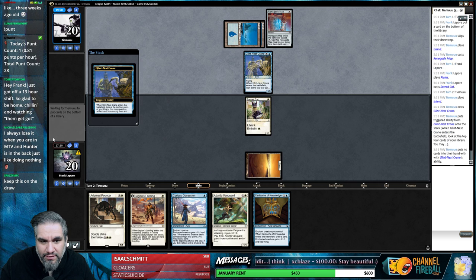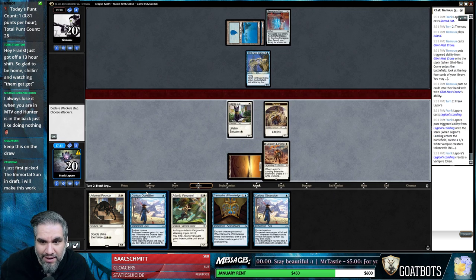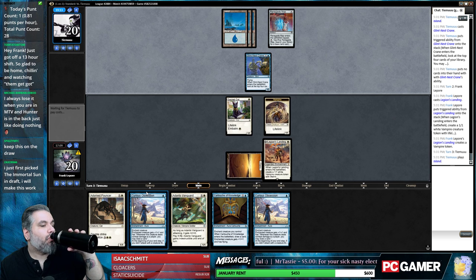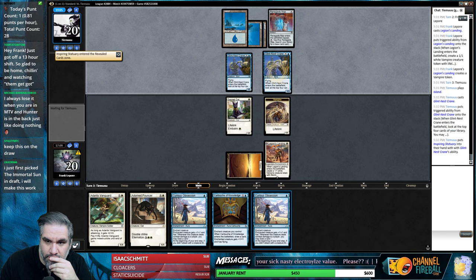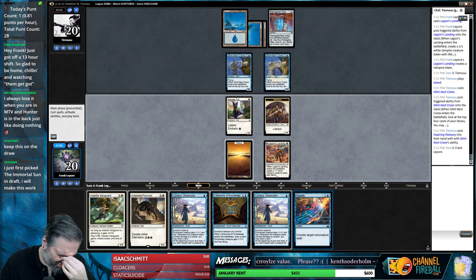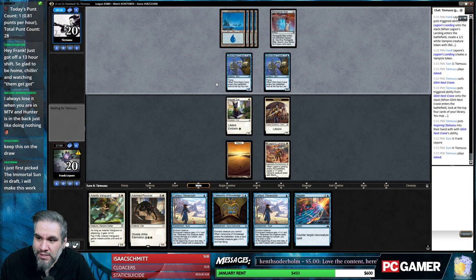I felt like we want more proactive things to do against this deck, or even reactive - we want to be able to deal with their things. And I think we're hitting that 0-2 bracket ladies and gentlemen.